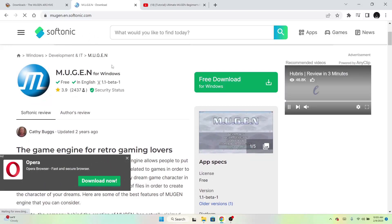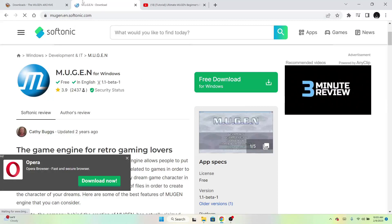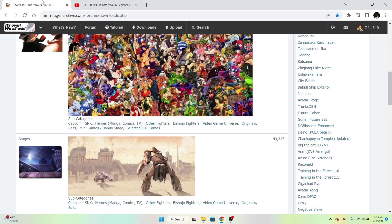Soft Tonic normally has everything you need, but at the same time you've got to be careful with what you download online. That's where I got my Mugen from. But this is also a great tutorial if you don't want to follow my tutorial — if you want to know things like the light bars and all that stuff — watch this channel from Mugen Archives, same website.